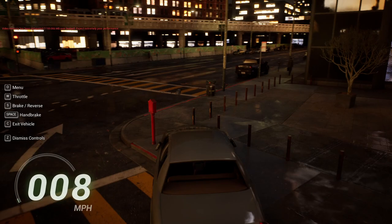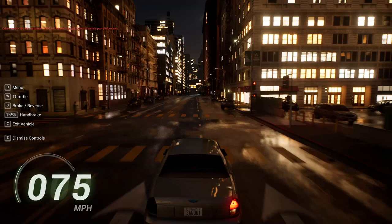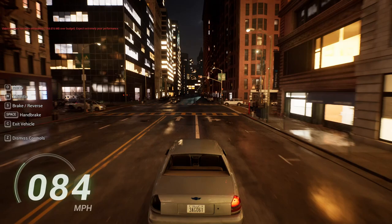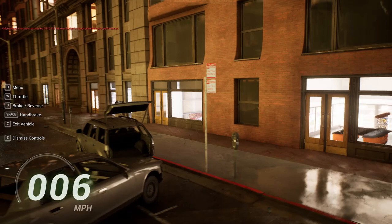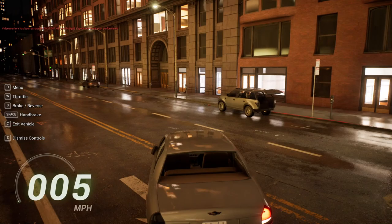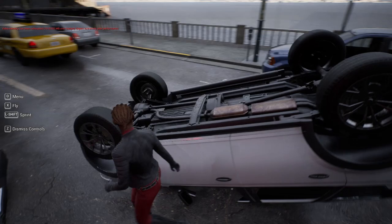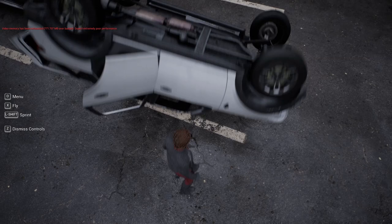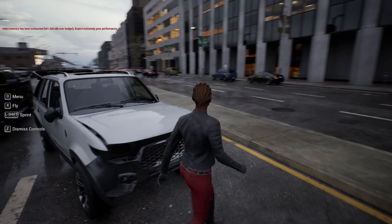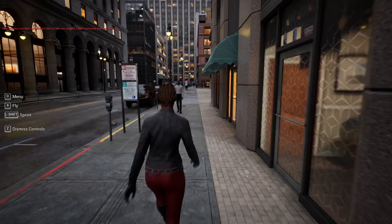Let's see what happens if you run somebody over. Well, that didn't go to plan. It doesn't seem like we're going 77 miles an hour — this is like 140 kilometers an hour. Nice damage effects. I managed to flip a car over so at least we can get a look at what's underneath it — this is very detailed. There's the exhaust pipe, differential. I guess I'll just get back in and continue driving.